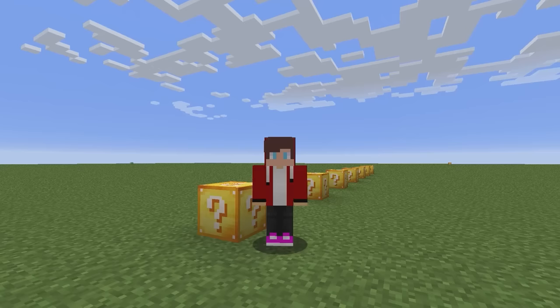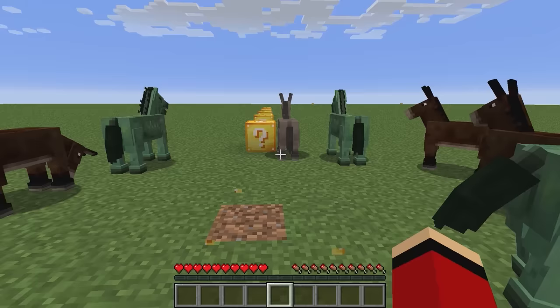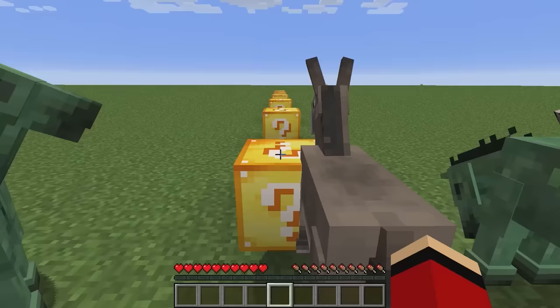Lucky blocks are mysterious blocks that make good or bad things happen when you break them. These are lucky blocks. Let's try breaking one. Whoa! A group of horses popped out! I guess this one isn't good or bad.